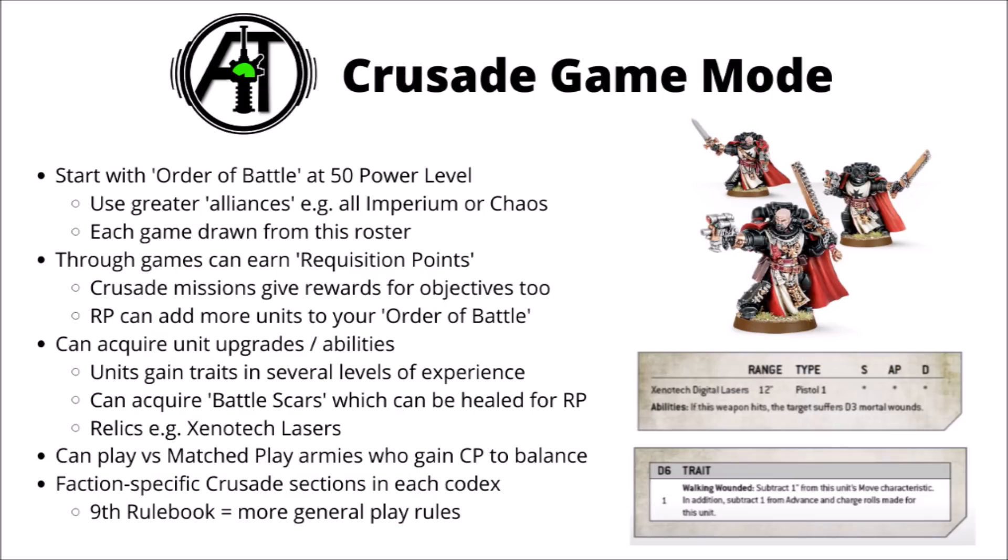The game's going to be adding a whole new narrative game mode — the Crusade game mode — where you'll start by drawing up an order of battle at 50 power level. This can be taken from any of the greater alliances in the 40k world, either Imperium, Chaos, or Eldar for example.